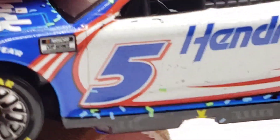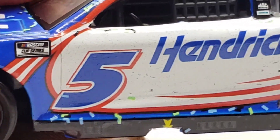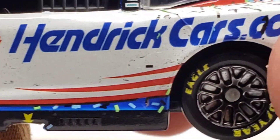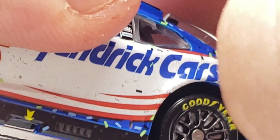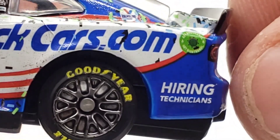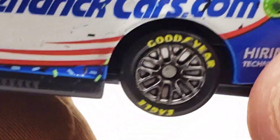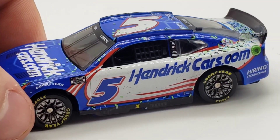Got a weird line down this door — I'm pretty sure it's just marking of a panel but it's interesting that it's actually marked. Got more rubber buildup along the side, more confetti down to the bottom, HendrickCars.com. Got some confetti on the fuel cap, some more on the C-post. Pretty cool little die cast here, not bad at all.